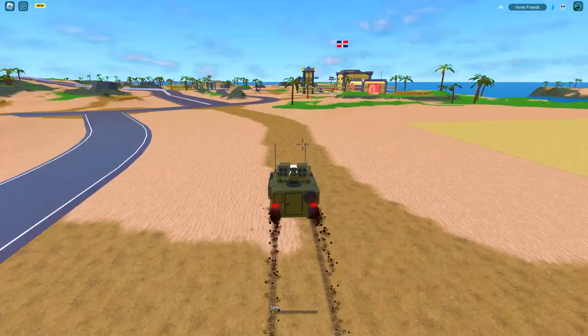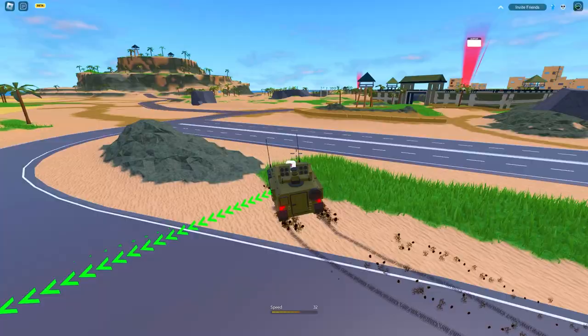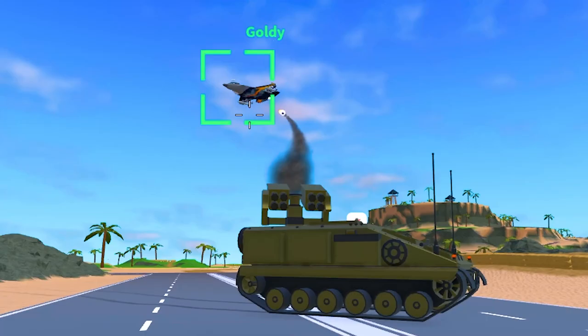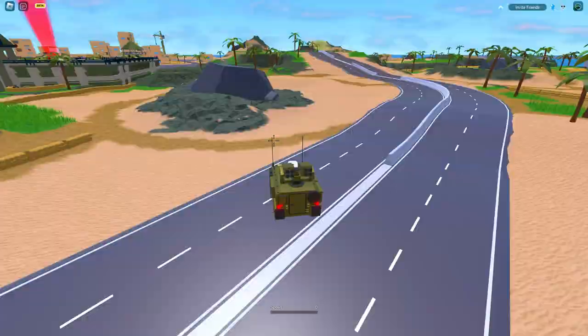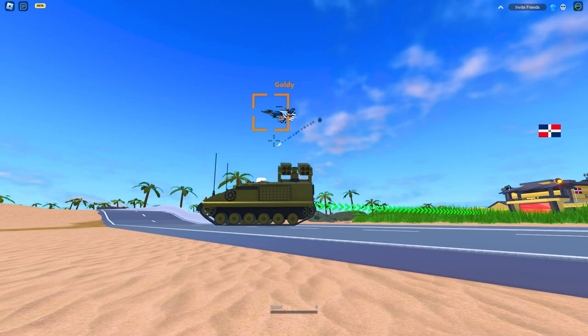Now we're going to head back to base and I'm going to try to shoot one of my subscribers named Goldie. I told him to do his best to not let me shoot him down, so he's going to be fighting for his life while I try to shoot him down with eight missiles. There he is — nice, got a lock on! I was wondering when he was gonna deploy a flare. So it's in the reloading phase — I basically hit him with about seven missiles, I think I missed one or two.